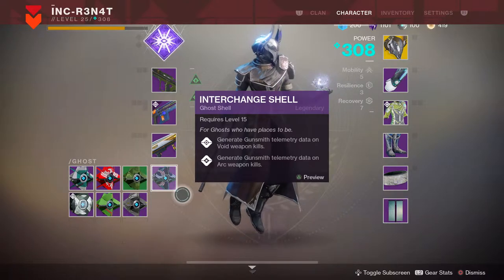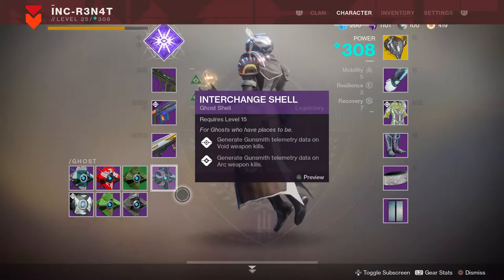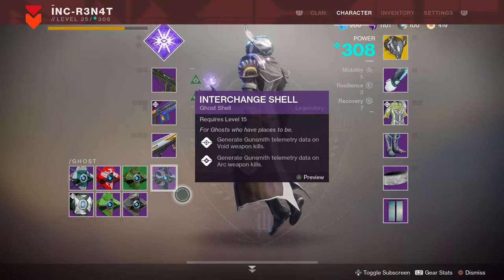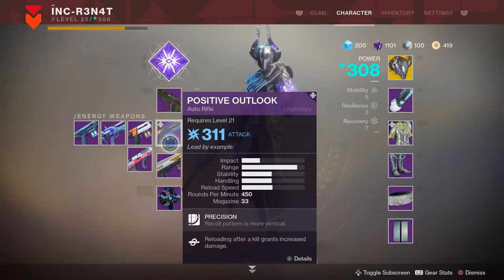I spent around 3 to 4 hours doing the campaign or the storyline and doing some small stuff on the sidelines. This is what I got so far, and as you can see, this is the weapon I chose — you can pick between 3 different weapons: a pulse rifle, auto rifle, and a hand cannon.